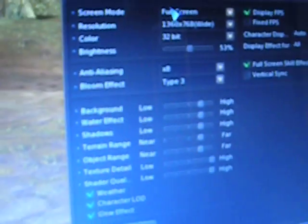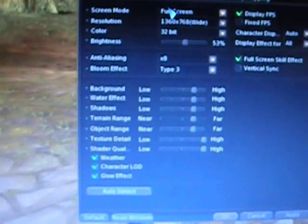I'm going to show you the system settings. I've never used 8X anti-aliasing in a game, but you can see right there — anti-aliasing is set to H, and it says 1360x768 resolution. That's pretty much maxed out. Bloom effect, everything else on high.